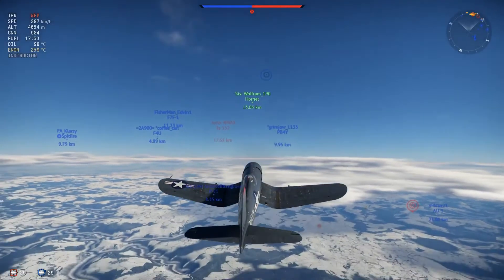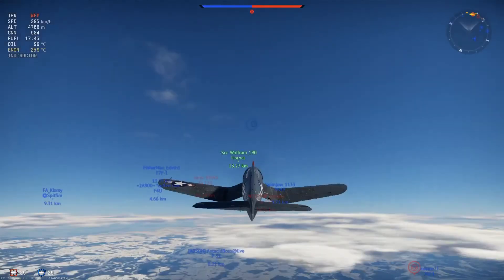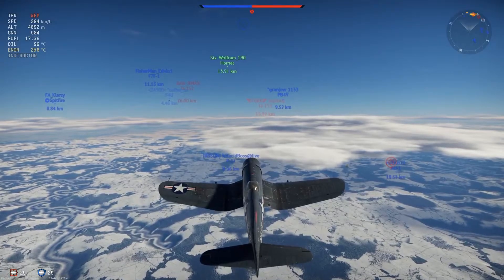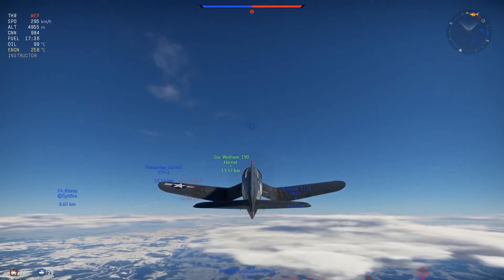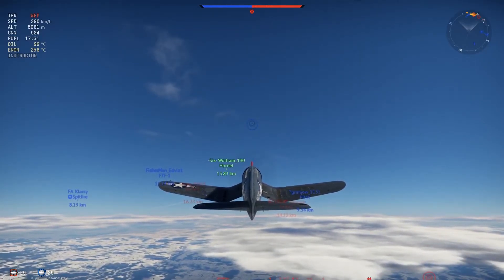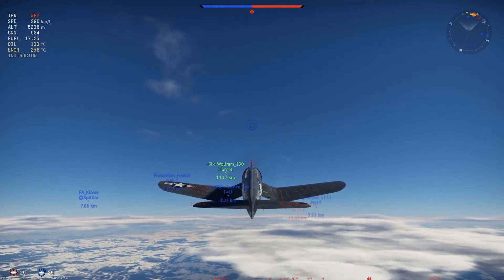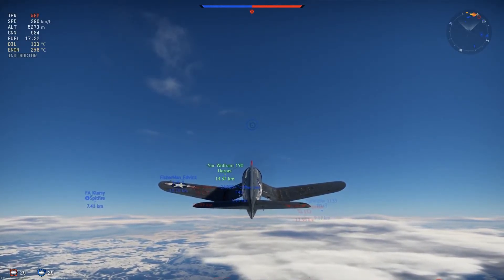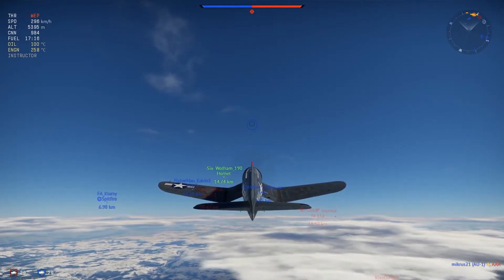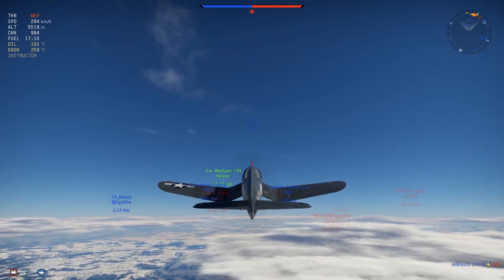We've got a couple of Ta-152s out here. I don't worry about them too much except for head-ons — you need to get enough speed to turn and then they're kind of screwed. The thing about the Ta is its air spawn gives it a really good advantage, but the plane itself — other than the guns — is not really good. If the guns were bad, I'd suppose that thing would drop down to like 4.7 or even lower. Its maneuverability is not really good.